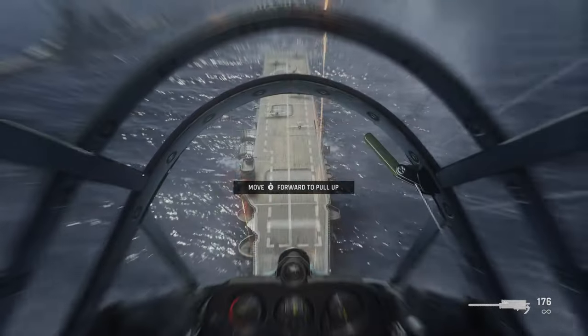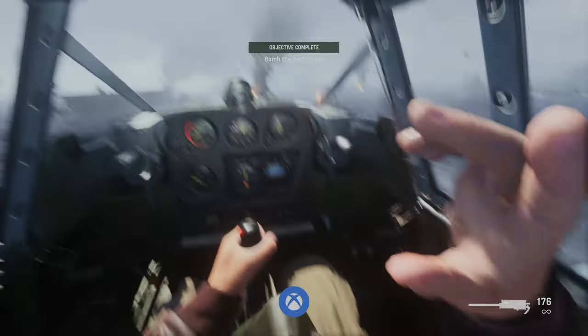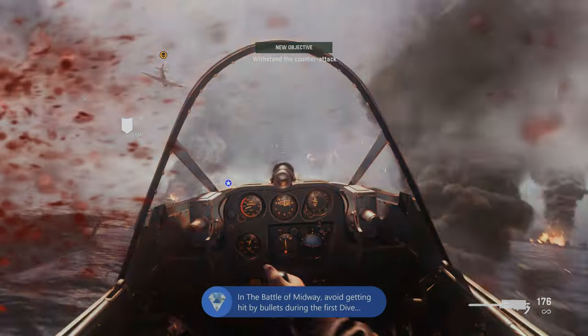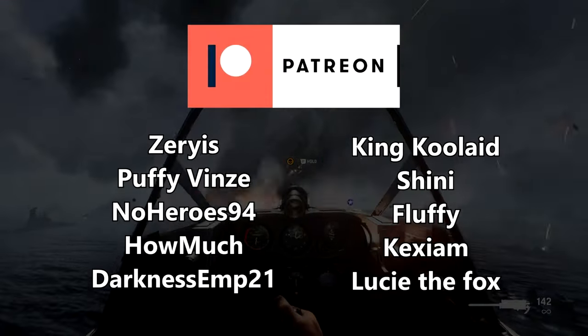Once you are in the bombing view, you have completed the achievement. All you need to do is wait for the target to turn green, drop the bomb, and boom - it should unlock. Stick with it and take a break if you need to, but you should be able to grab it eventually. Thank you for watching, drop a like on the video, share the video with a friend, and hopefully I see you soon. Peace.